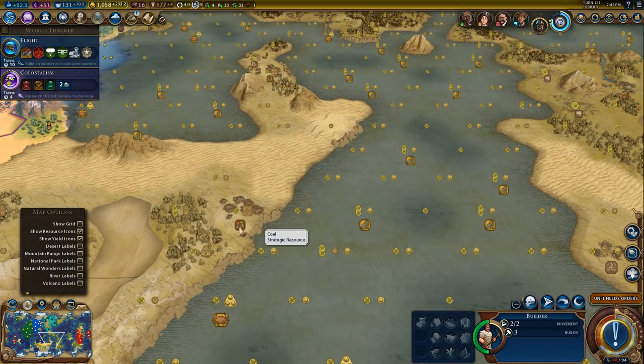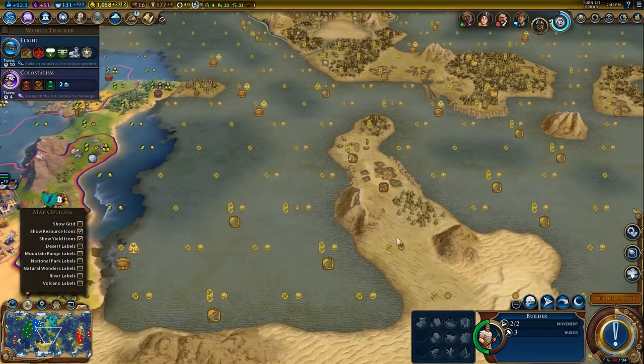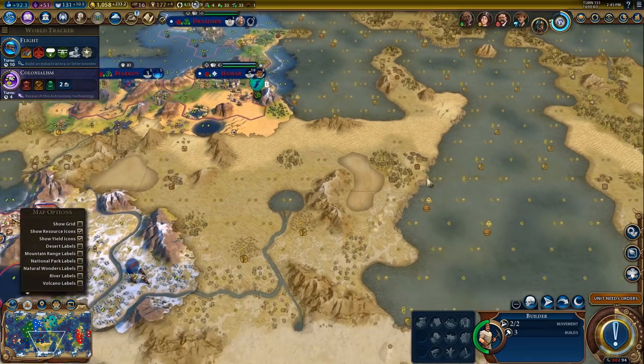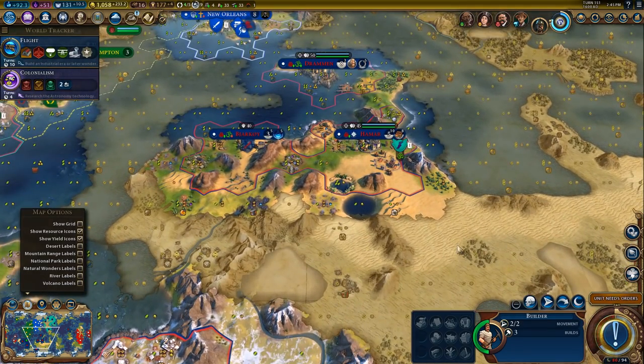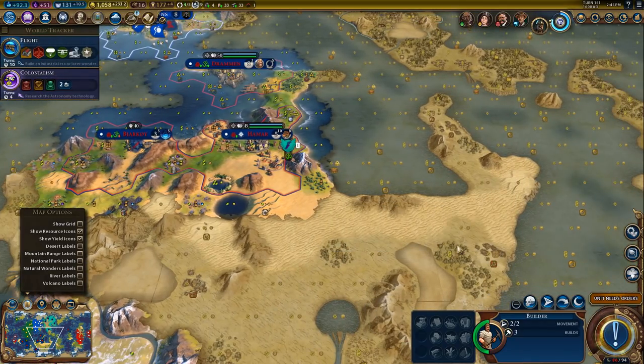There's some coal. Alright, there's some coal here too. So we gotta settle two cities on this continent to get that delicious coal, and that means we'll be able to produce coal even as we start to sink the world.